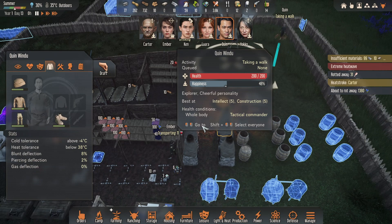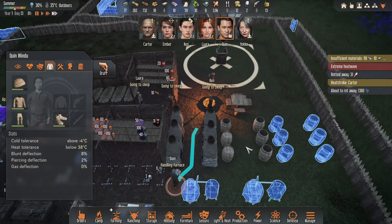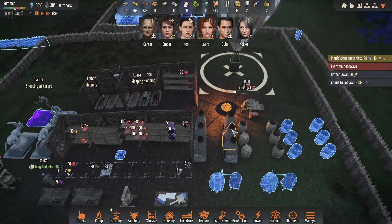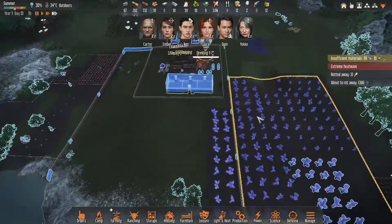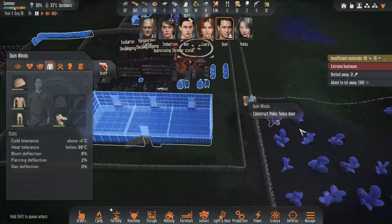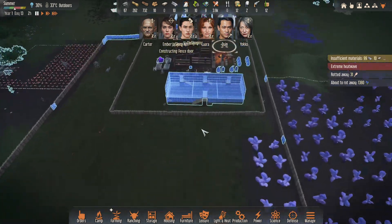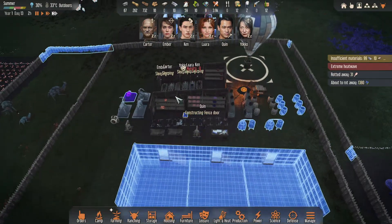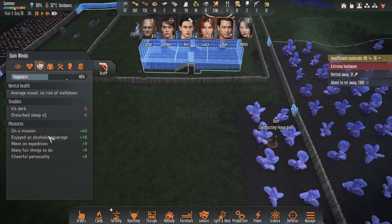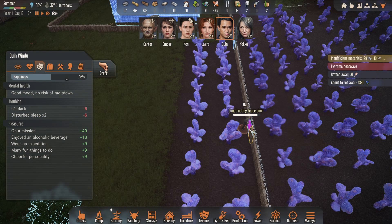Queen arrived from the expedition. He's super tired but he still has a few jobs to do. I'll let him drink because he needs to recover his happiness - he was quite unhappy during the trip. I don't really understand why you should go for some of these expeditions. I think we just need a lot of metal at this point. Missions will make him super happy.